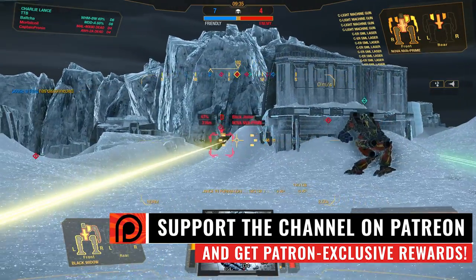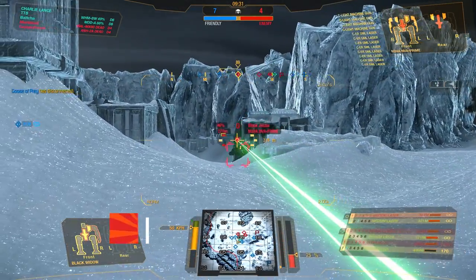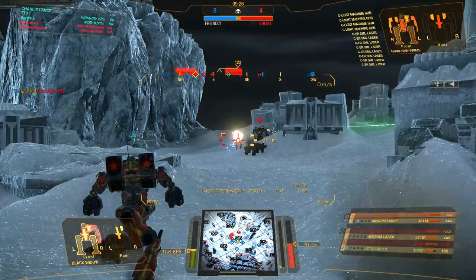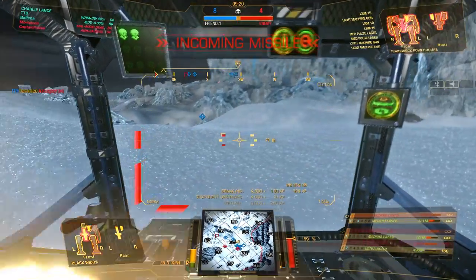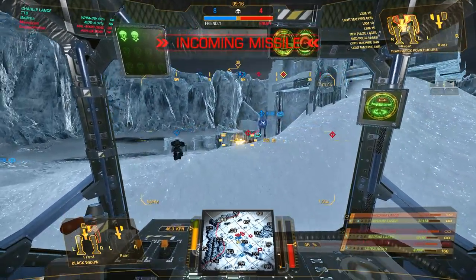I'm just gonna try and push around the left side corner here, maybe get some more damage on that Nova — his side torso is pretty weak. One more tap on there should do it. Fire started going down — oh, that is a Roughneck. He's shooting me with LURMs.